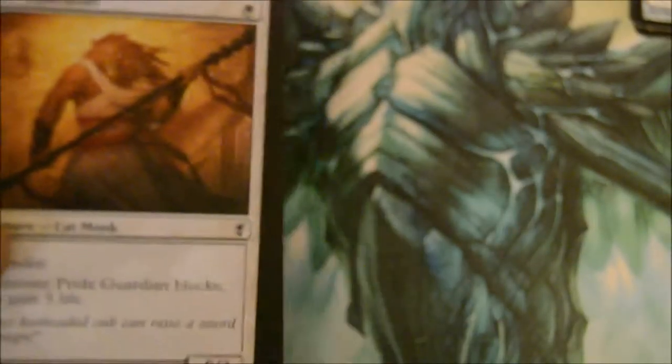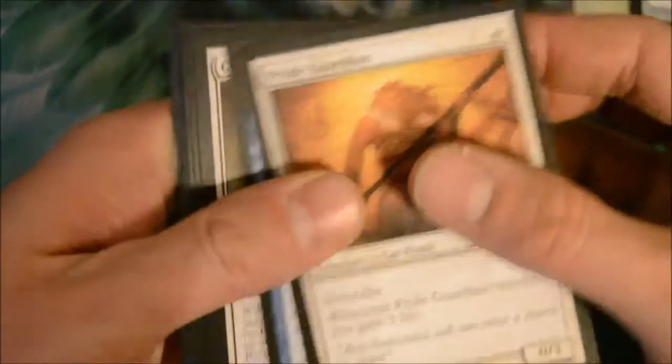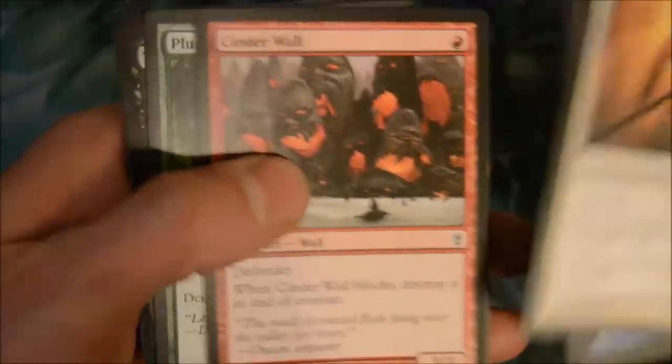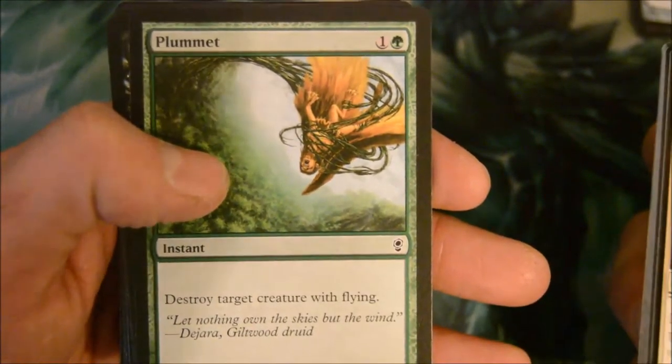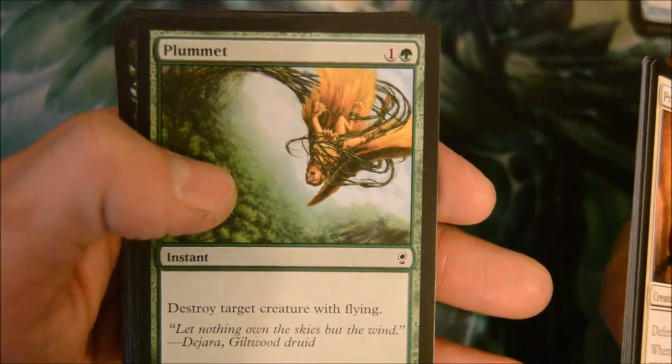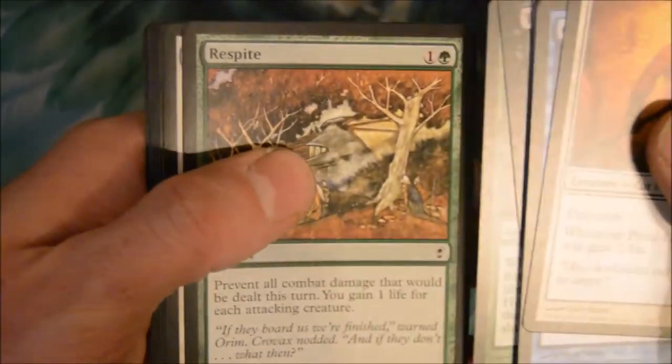I also got a Dragons of Tarkir booster box — I didn't videotape that one — but some of the notable pulls I got were Narset, Dragonlord Ojutai, Collected Company, Den Protector. A bunch of good ones actually.